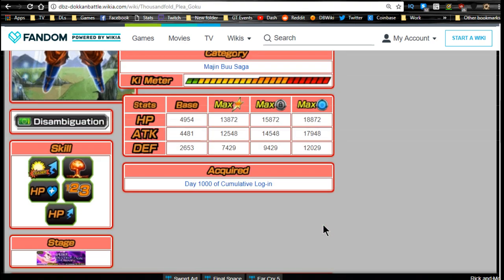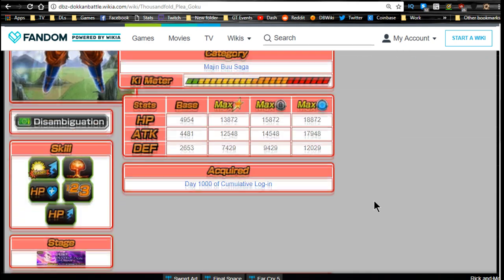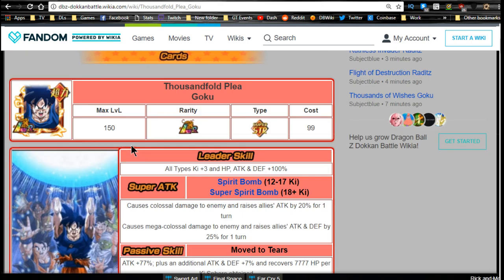He's an LR obtained from the 1,000-day login bonus. Personally, I'm at day 925, so I still have another 75 days — about two and a half months — meaning I'll probably have him by mid-June. When I get him, I'll definitely do some demos. Unlike other YouTubers who may showcase him soon, I won't be able to do that for a while. His Super Attack at 18+ Ki switches to Super Spirit Bomb. Maximum Super Attack level is 20, which increases attack by 30% on top of the SA 20 boost. The 12 Ki multiplier is 140% and the 24 Ki multiplier is 200%.